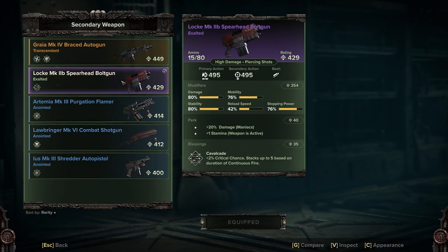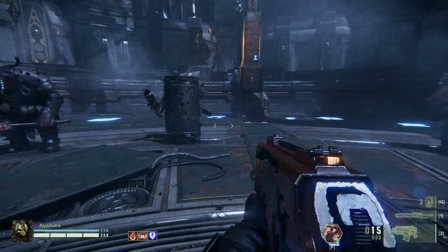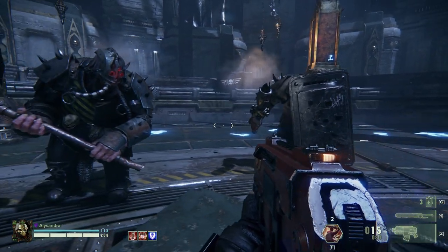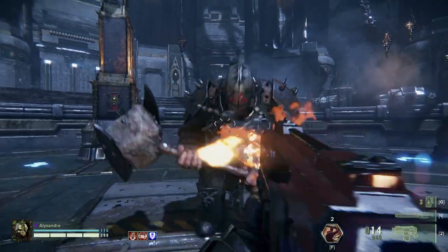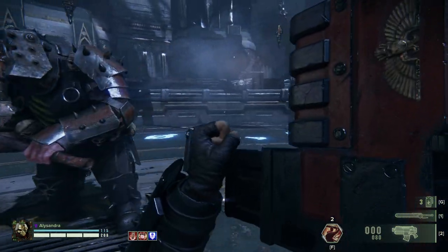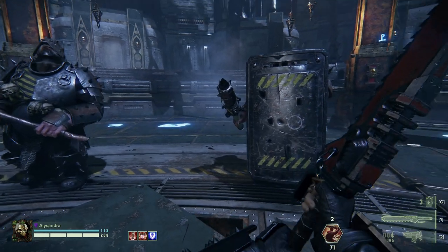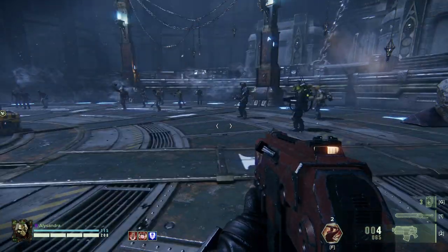I take the bolt gun for one specific reason: when I'm doing heresy or higher and I'm surrounded by these heavily armored enemies, the bolt gun makes them go away very quickly — even through a shield. What the eviscerator lacks in ability to deal with those, the bolt gun more than makes up for it.